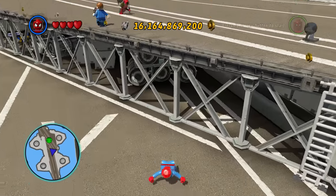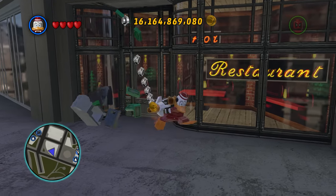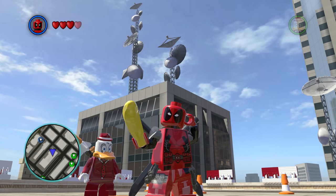Why can Spider-Man not swing on the S.H.I.E.L.D. helicarrier, but Daredevil can, and what is with this weird ATM placement? How are people meant to get in the restaurant? Today, we are going to be looking at 50 things that really do not make sense in the LEGO Marvel games.